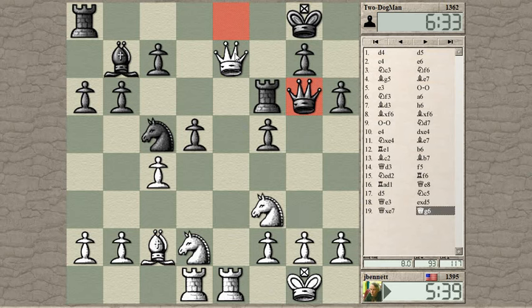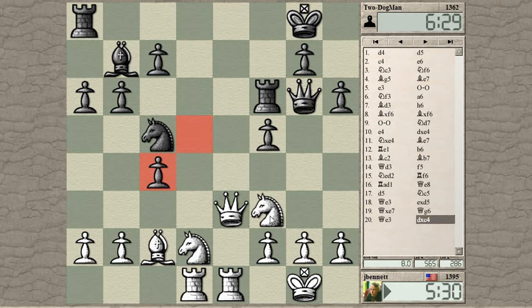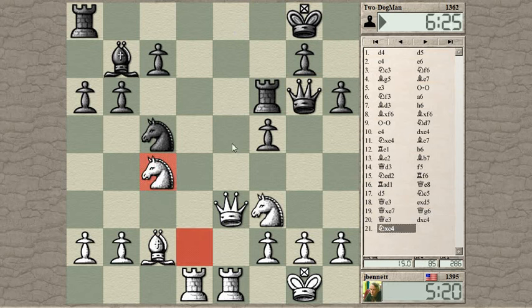He's maybe hoping to trap my queen. Let's start by dropping my queen back here. I can take with the knight because the queen's not defending here. So bishop takes, queen takes. If he harasses my queen, I can take with check. I also have knight to e5 hitting his queen. I think I've managed to work my way out of any troubles. Sometimes you're winning material, but your pieces get uncoordinated to accomplish that, so you have to unwind somehow.